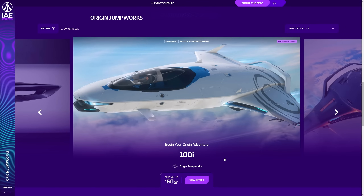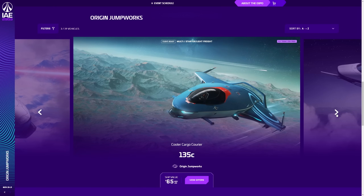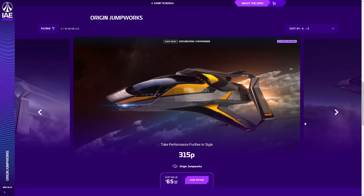So what is available ship and vehicle-wise today? The 100i is $50 — not too bad for a starter ship; upgrade your starter or get it in-game. The 125A combat variant is $60. The 135C cargo variant is $65. But then you're pushing against other ships — why not just buy a 300i for $60? Maybe grab a 300 series rather than a 100 series.